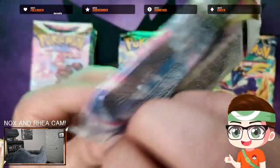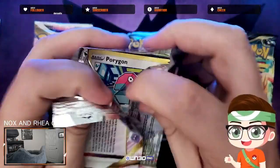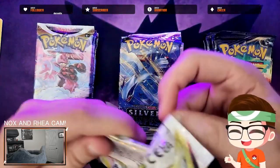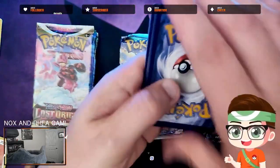Nox is flopping around on the floor. I wish I could show you guys that but I can't adjust the camera on the wall. He's just flopping around doing his thing. I don't know what he's doing — he's got bugs in him, I don't know. This pack is not wanting to open. Let's try not to spoil it — maybe if we don't spoil it, we'll actually get something.